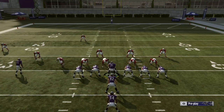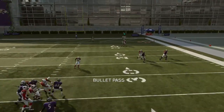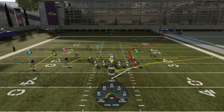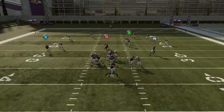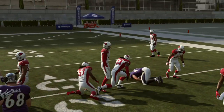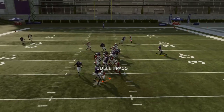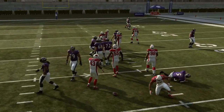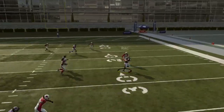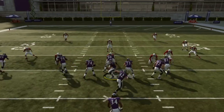The fullback is always the number one read in Spider 2Y Banana. You're always gonna look fullback first. You can hit the banana from the tight end if he's open, and if they're crashing down hard inside on the fullback you can hit it over the top to the tight end. But if you have a stellar fullback, you can run over folks in the flat and gain a nice six, seven, eight yard chunk pretty much every time — he's often gonna be open.